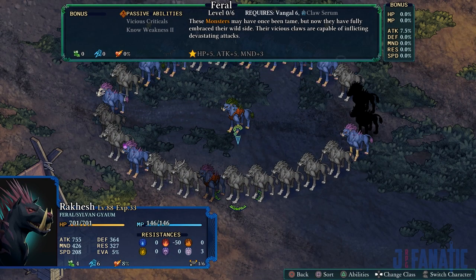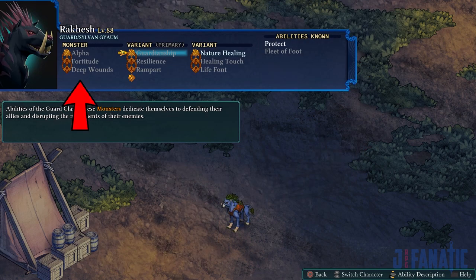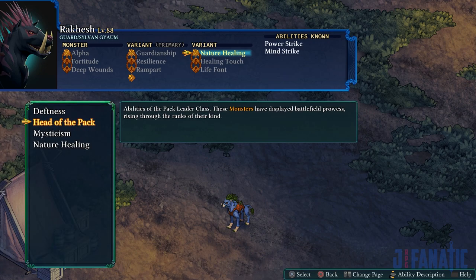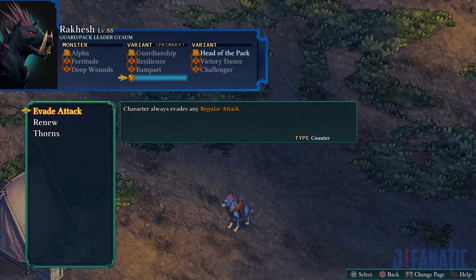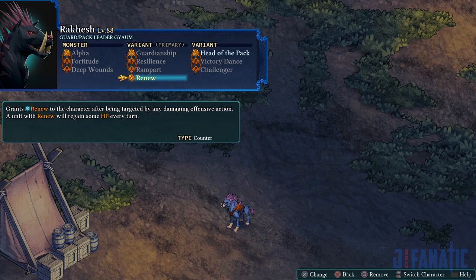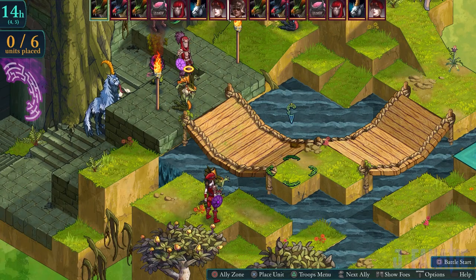New monster classes were added along with a rework of the monster class system. Originally they only had their base class, but the DLC has added the ability for them to have an additional 2 variant classes, giving them access to 3 class skill sets and 3 sets of passives. Given that monsters didn't have many skills and weren't very customizable before, this makes them more viable and comparable to the human classes. This also affects enemies as well, so now they're even more deadly than before.